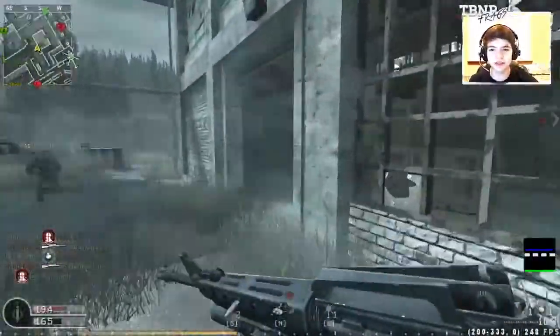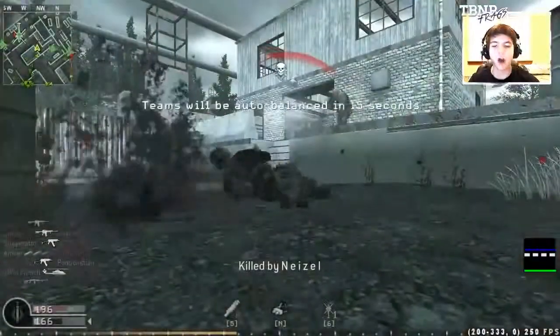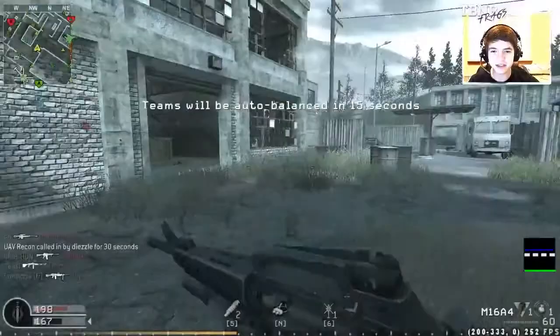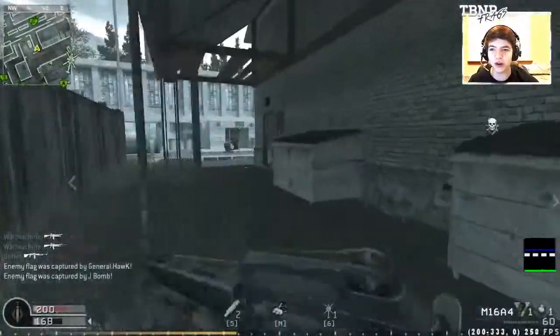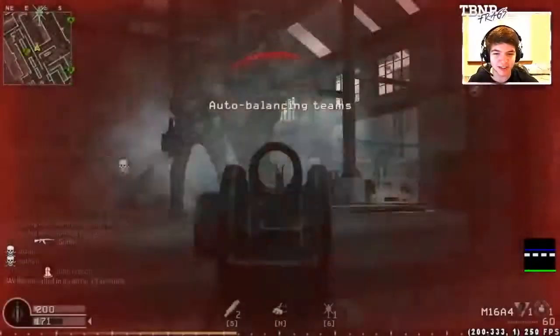We need to hop on one of these flags. We're getting double capped right now and I just ain't having it. Two can play at this game, my friend. I'm going straight for the B flag. If we can take B... oh yeah, we're going to get B for sure. They're going to probably cap A on us. What's weird is they're getting triple capped right now — they're absolutely getting demolished.